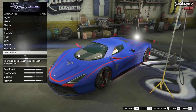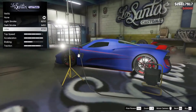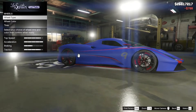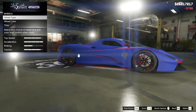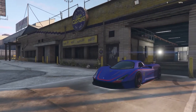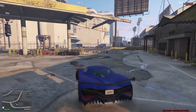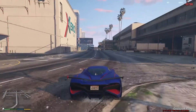Suspension all the way, transmission all the way, windows limo tint, and I'll keep that wheel design since it's got the red tires as well. We are done with the Zeno — let's see how fast it actually is. I'm curious if this is going to be one of the new supercars or one of the fastest cars currently in the game.